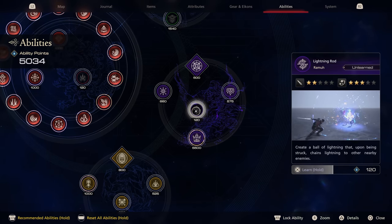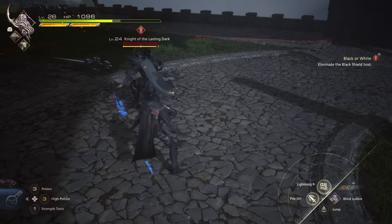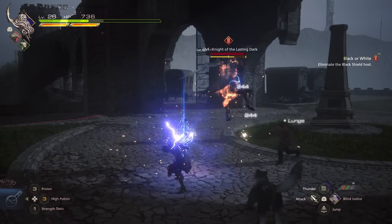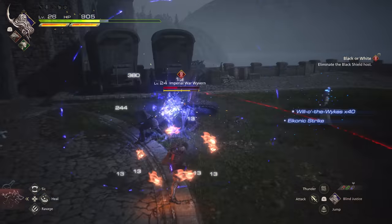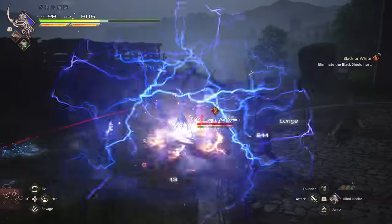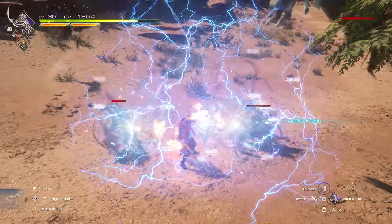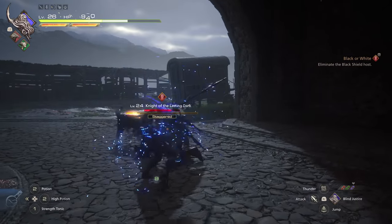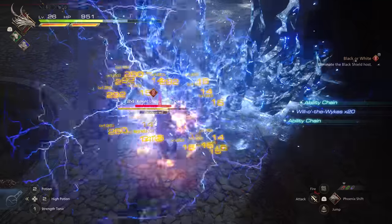Where Will of the Wikes really comes to life is paired with Lightning Rod, one of Ramu's iconic abilities. It drops a rod that sends out a spark every time you or an enemy hit it — dropping it next to a larger enemy means they'll hurt themselves with their own moves. The really cool trick is pairing it with Will of the Wikes, as Clive's fast-moving fireballs will trigger the rod too, surrounding you in an orb of electric discharge. Drop it in the middle of a gang and regular enemies are atomized. Activate it by a boss and their will gauge melts away. Trigger Lightning Rod and Will of the Wikes by a staggered enemy and the damage multiplier flies up.